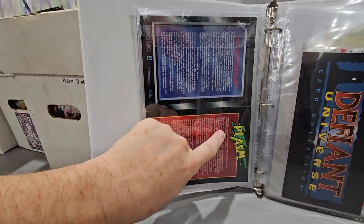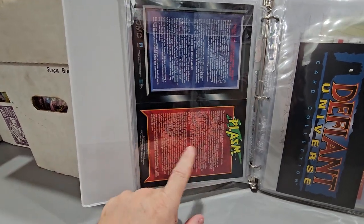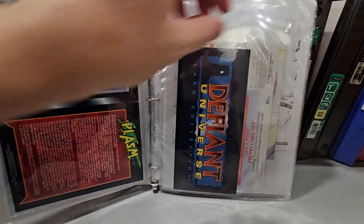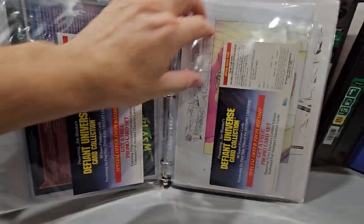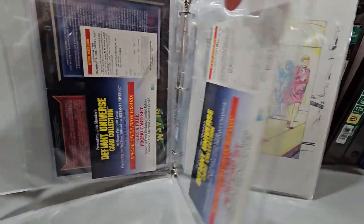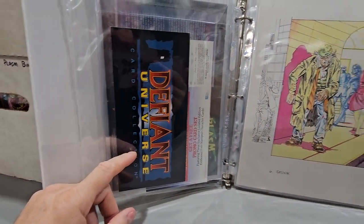This is the very first one. Notice it's in block letters — this is before they changed the logo. Defiant Universe. That's how you ordered them, and of course they were never made.